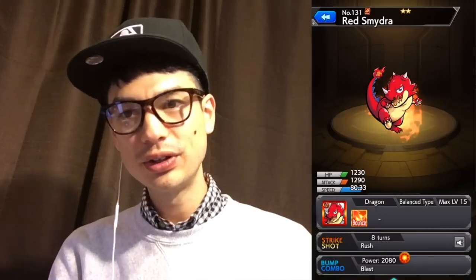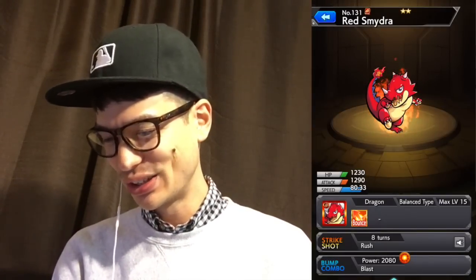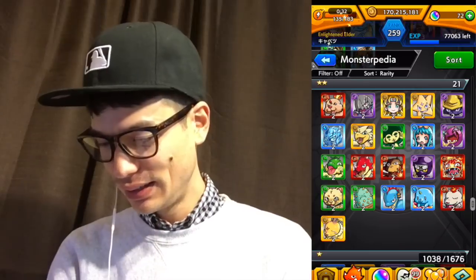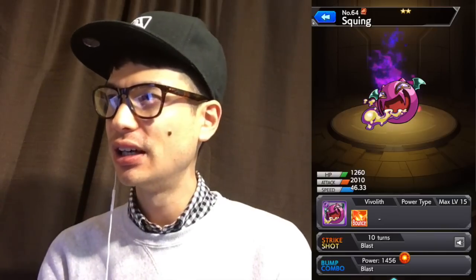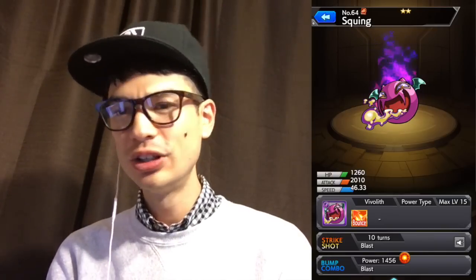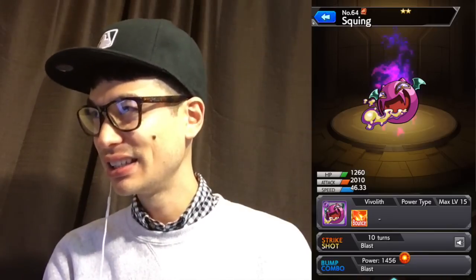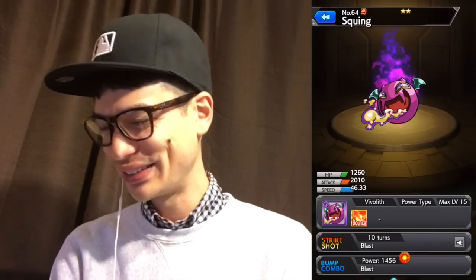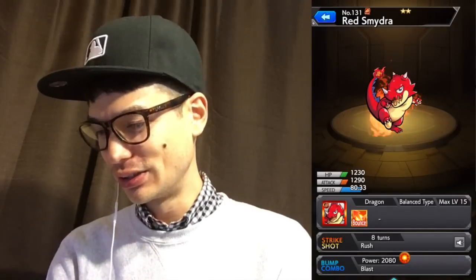This is probably the easiest one to get — Red Smidra appears on the very first trial quest, like the red whatever it is, costs like five stamina. So you can play that and get Red Smidra. If you wanted the one I'm using, he is a drop in Bahamut, a really old extreme quest, and he might be in the library of memories. For most people, the Red Smidra is going to be good enough.